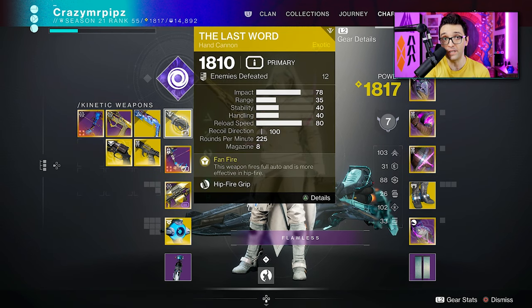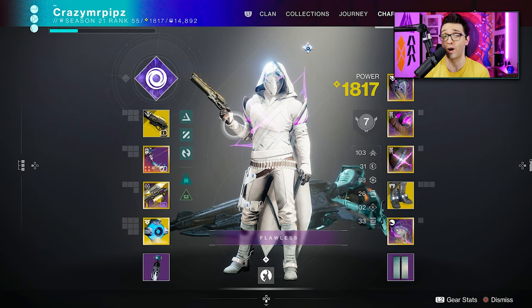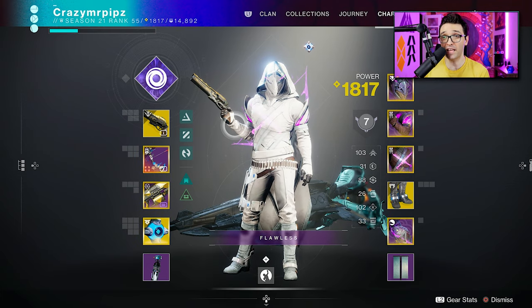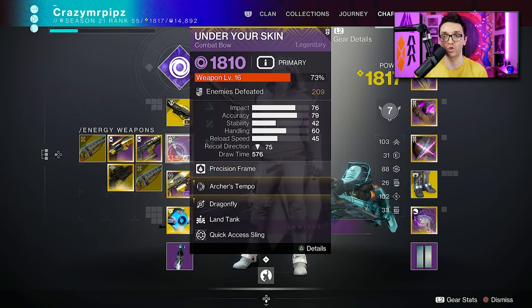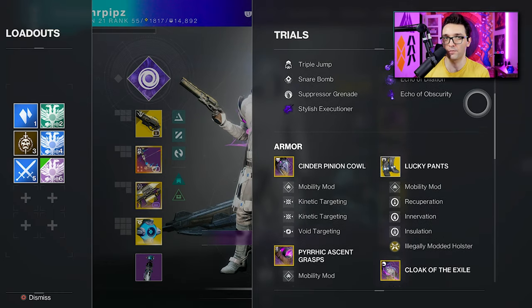Then we're gonna be swapping to the Last Word extremely fast and absolutely deleting them. This build is effective in any PvP mode — sixes, Rumble, Trials of Osiris, Competitive. You can just prime people so quickly with this bow, or pretty much any bow you enjoy in the energy slot. I have this one already crafted — we have Archer's Tempo and Dragonfly, so those headshot kills give a little explosion for extra damage that can get you some beautiful double kills.